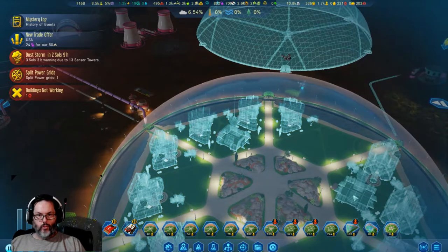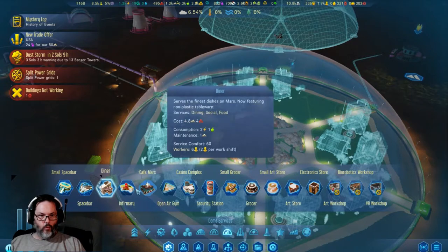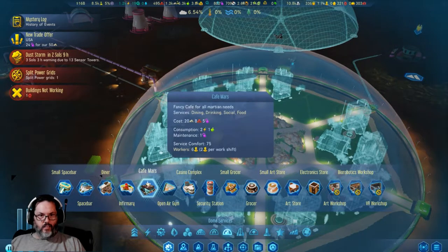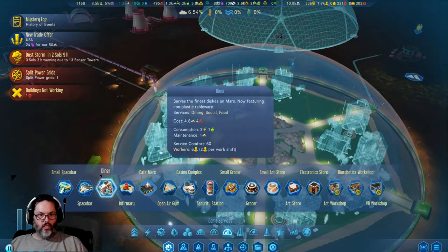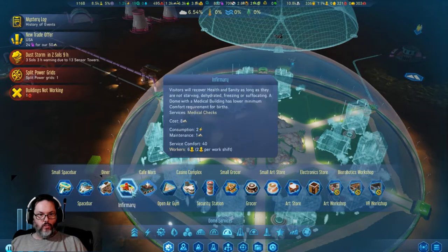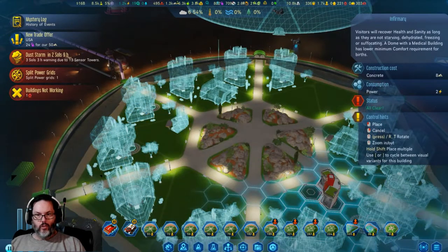I'm going to put two cafes. The cafe is a mod, if you don't remember — it does drinking, which is the space bar; dining, which is the diner; social and food. So it takes the place of your grocer, your space bar, your diner, and social. We also need an infirmary, so let's put in two of those.